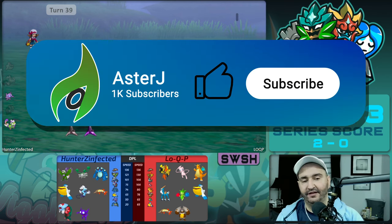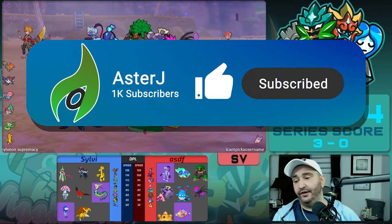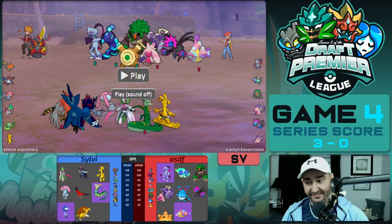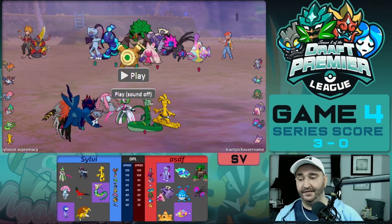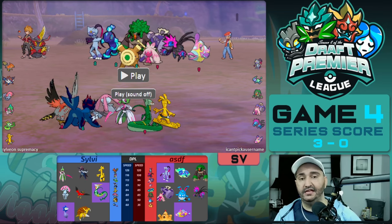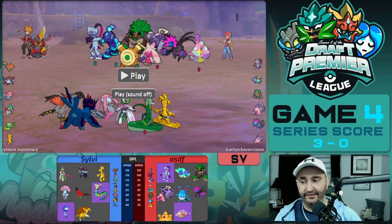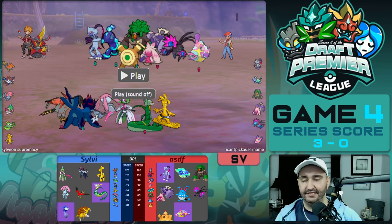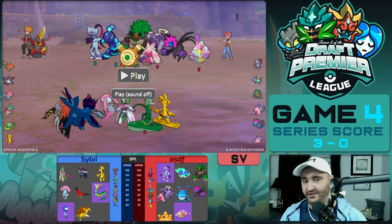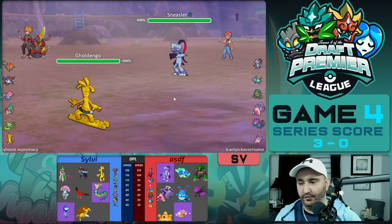That puts us up 3-0. Moving on to the next game — we've arrived in Scarlet and Violet for the first time this series. Up until now we've played an ORAS game and two Swish games. Sylvie had a really good performance week one. This game is wild — it's back and forth and very turbulent. Sylvie leads off with Golden Dango into the Sneasler.